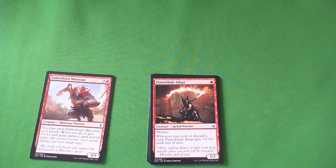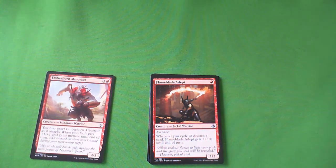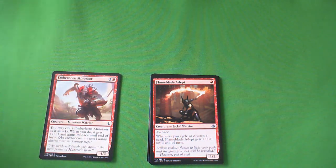Now we're up to the uncommons. Flameblade Adept — it's a 1-2 with menace, and when you cycle or discard a card it gets +1/+0 until end of turn. I know red-black aggro decks are supposed to have this cycling theme, but I'm still not impressed. It's a 1-2 menace — he just doesn't do enough. I think it's a D. You would have to have a very specific red-black aggro deck to put him in, and even then I don't think he's that good. It's just so little of a threat — even when they double block it with menace, it probably only gets to kill one of their creatures.